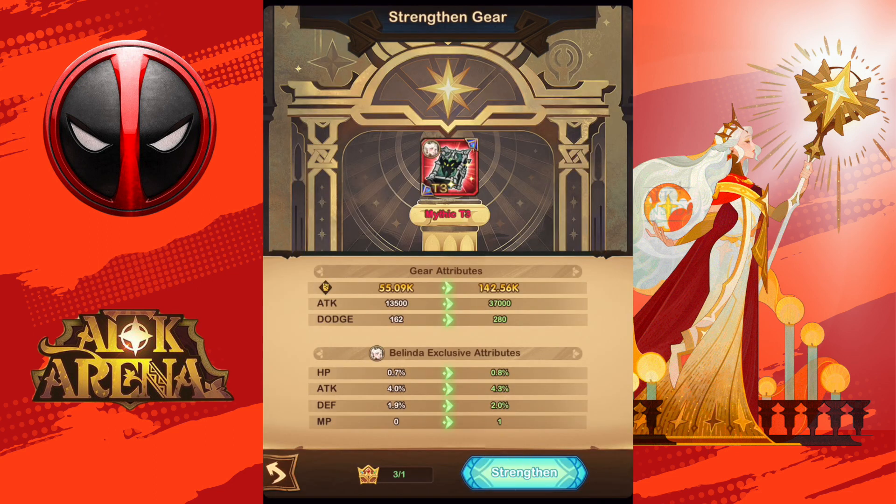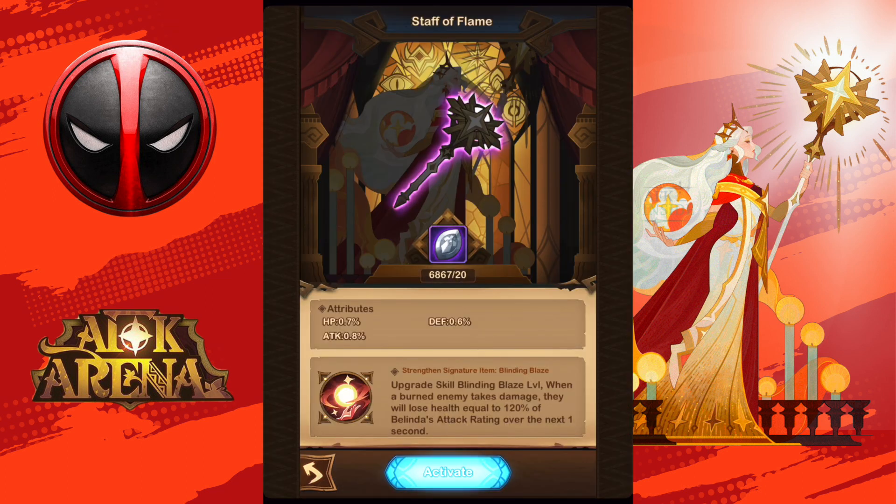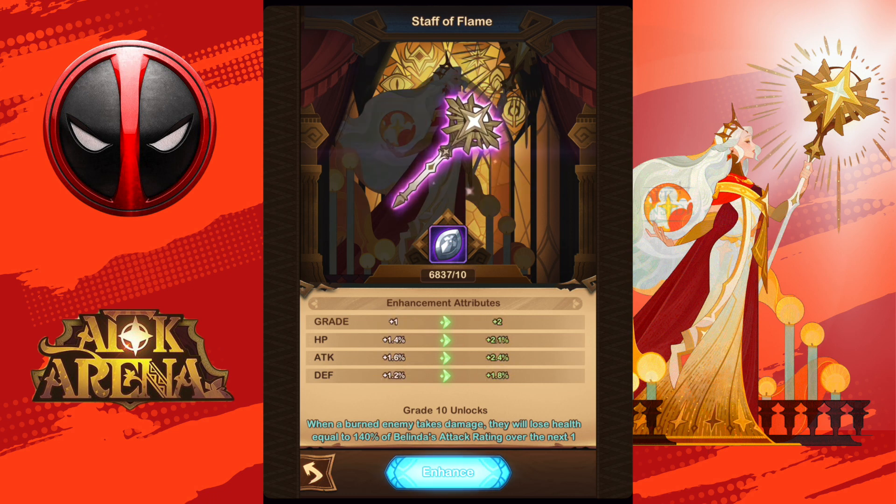All right, that's it for the gear. Now the signature item — we should get her to signature 30 at least, probably take it to 35 later.